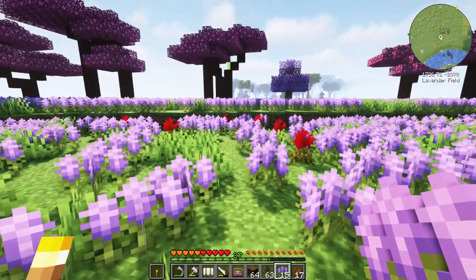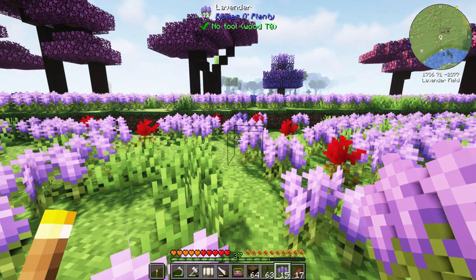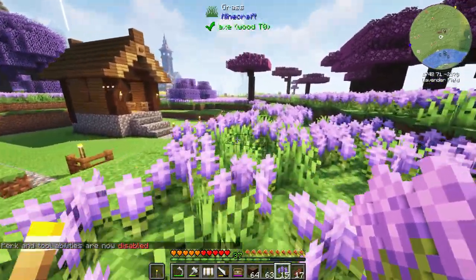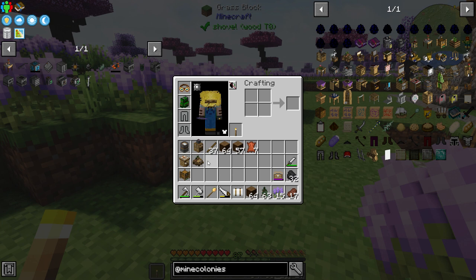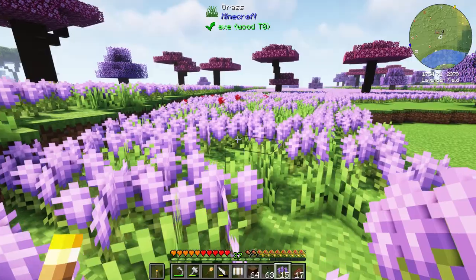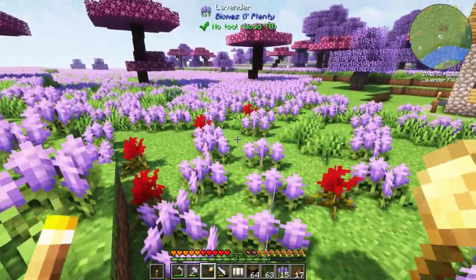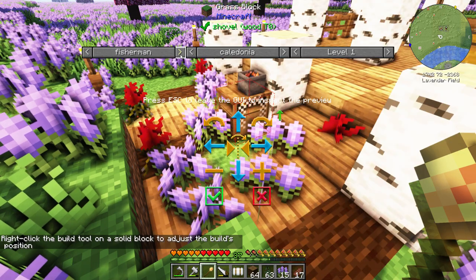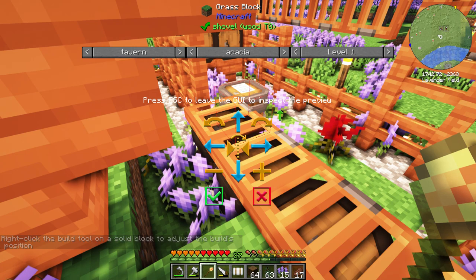Now we don't have to worry too much about placement because when we use the build tool... oh no, did I leave it at home? I left the build tool at home - be right back! Okay, so we have a build tool now. When we try and build something it should give us the options of tavern, warehouse, courier's hut, forester, and fisher. We're going to scroll through until we find the tavern - delivery man, no, fisherman no, lumberjack no, decorations - tavern, that's the one!